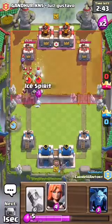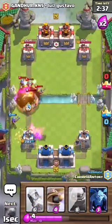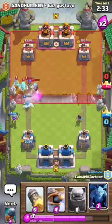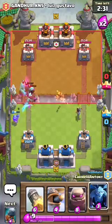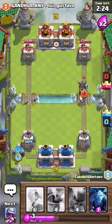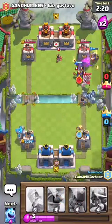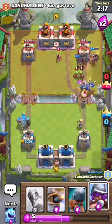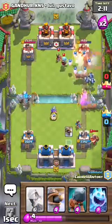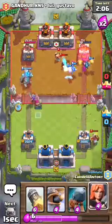Right now I would probably use the Valkyrie — I could have waited a bit more but that's alright because the Princess has it covered. Now we have the Golem on the left and let's put the Minions so we can destroy that Mega Minion. Now we have a push on the right side and one on the left going in pretty good, and I put my Musketeer there but the Knight is already down.